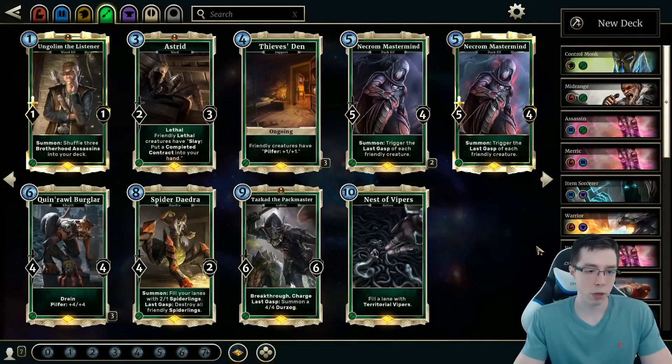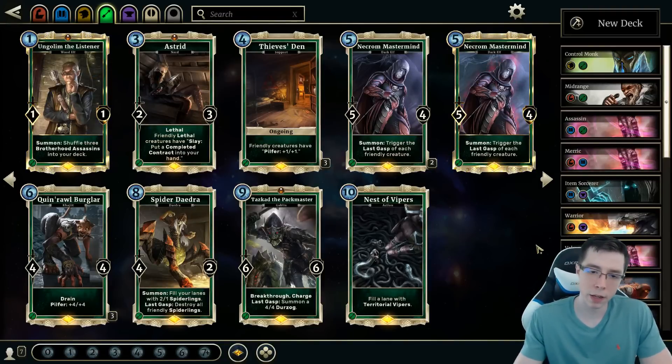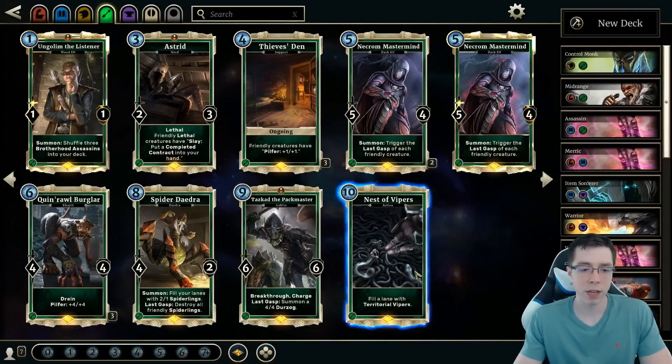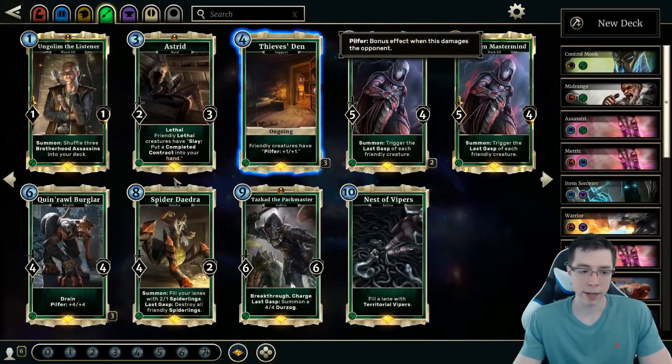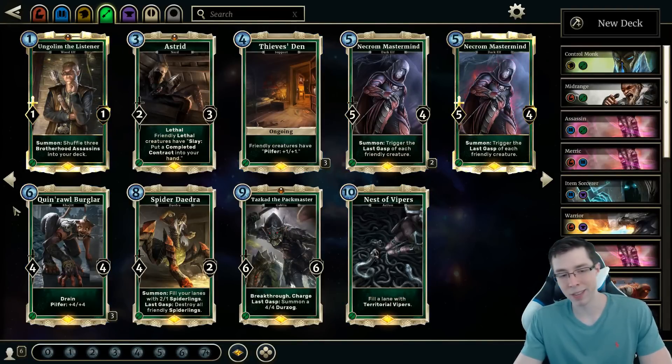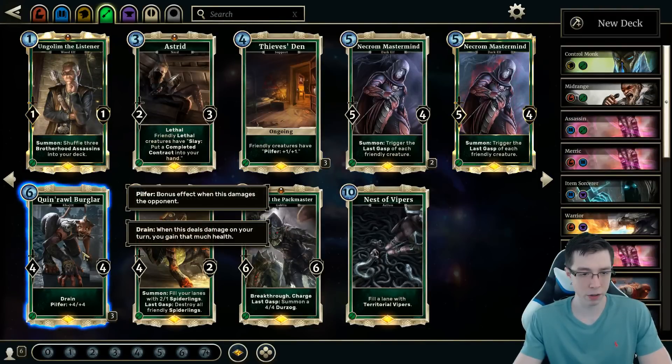Moving on to Agility. There are going to be two cards here that really stand out from the rest. A few of these are sort of fringe playable in different decks — if you're going to play a Last Gasp deck, Necromancer Mastermind is fine, but that's not really a good strategy at the moment. For Pilfer decks, Thieves Den / Kin-Raider / Burglar are great, but again, that's not really great at the moment. But if it's ever good, those cards are likely to be included.